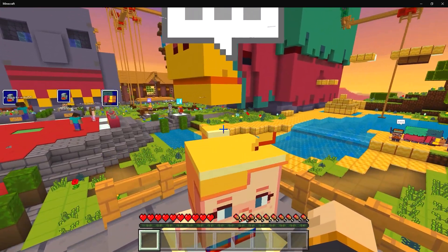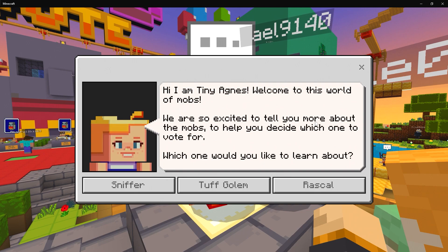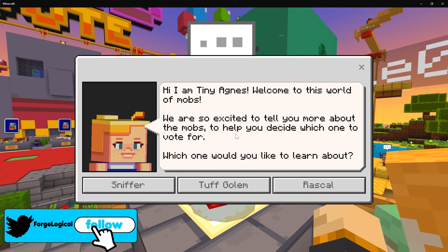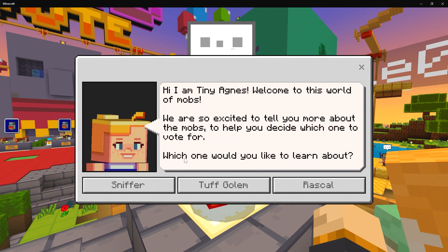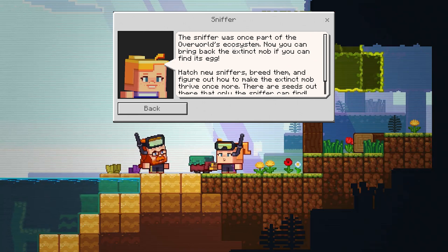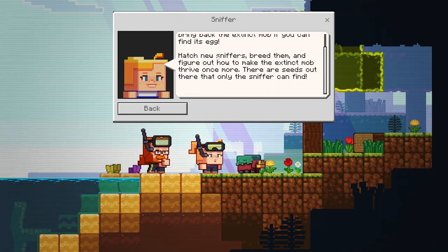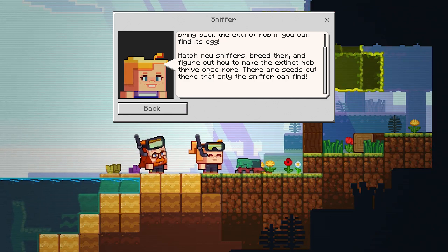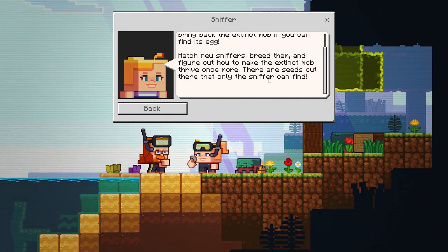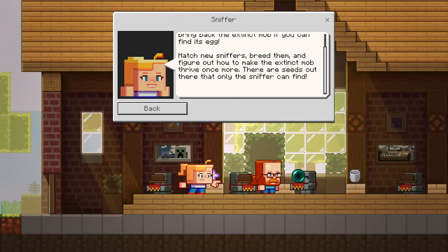Hello, I am TinyAgnes. Welcome to this world of mobs. We are so excited to tell you more about the mobs to help you decide which one to vote for. Let's go for the Sniffer. The Sniffer was once part of the overworld's ecosystem. Now you can bring back the extinct mob if you can find its egg. Breed them and figure out how to make the extinct mob thrive once more. There are seeds that only the Sniffer can find, and if you vote for the Sniffer, you will get new plants — and Minecraft definitely needs new plants.